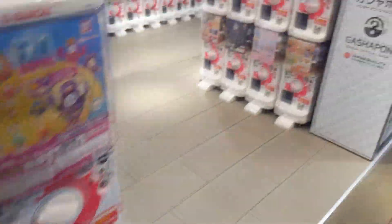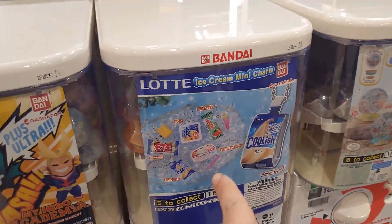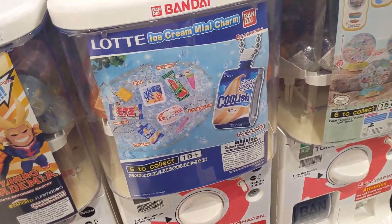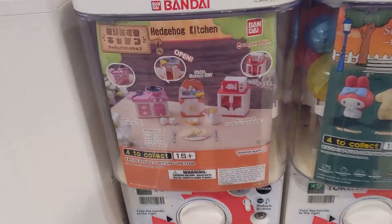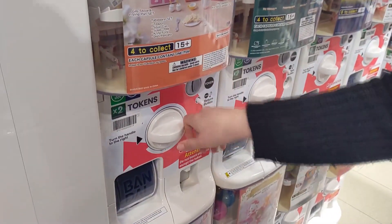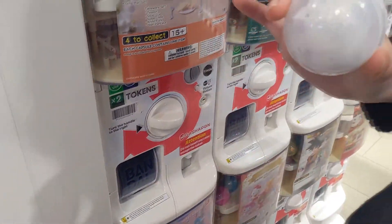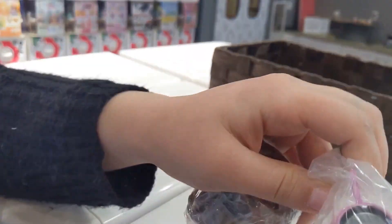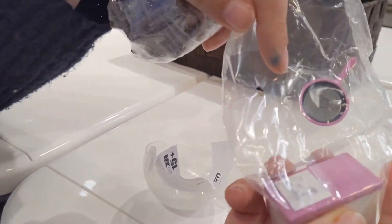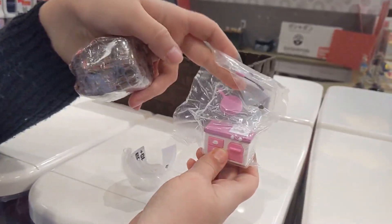There's a dumb little ring with the thing. What about a little ice cream charm? It's like a Mini Brands but Japanese. Hot kitchen! Yes, I want that one. There we go — it's a little stove, like a little stove. Look at that, and it has a little frying pan. I wonder if they actually open — I guess we'll see.